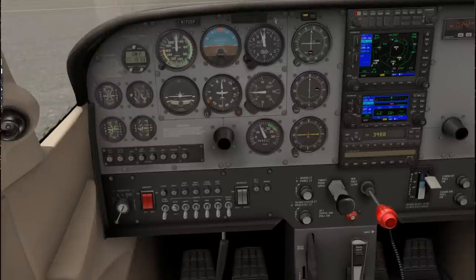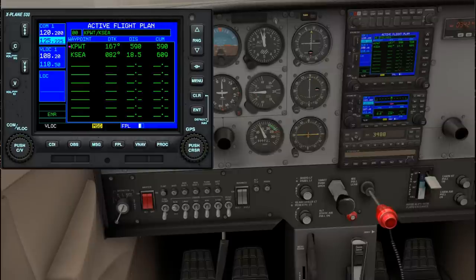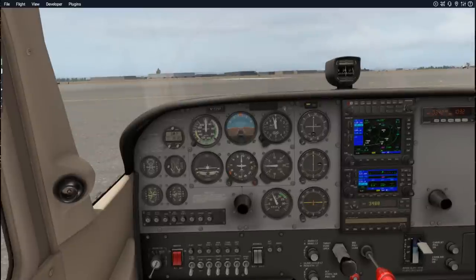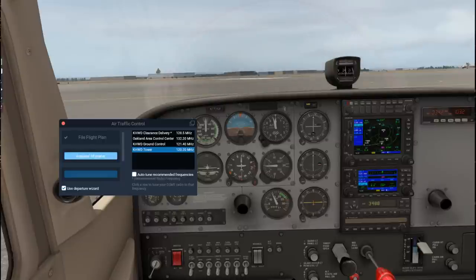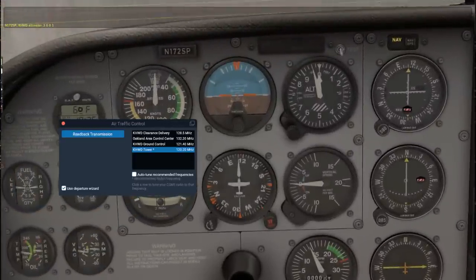I need the avionics on now. I'm going to enter my flight plan into the GPS. Air traffic control is still going to be annoying. File flight plan - KSBP, en route altitude 6,000 feet, and I can give it the route. Request altimeter - November 172 Sierra Papa Kilo Hotel Whiskey Delta. Altimeter 3001. And I think we're ready to go.